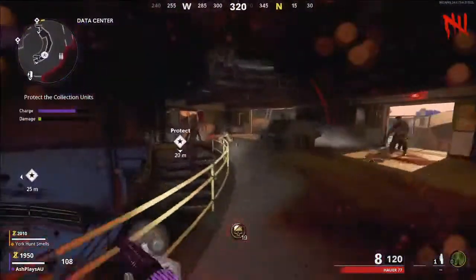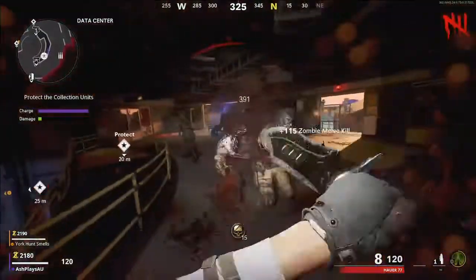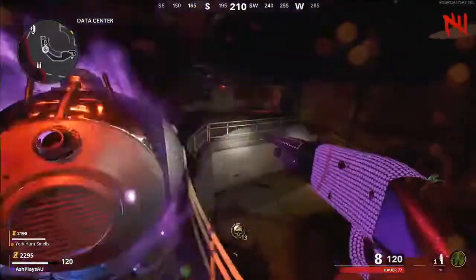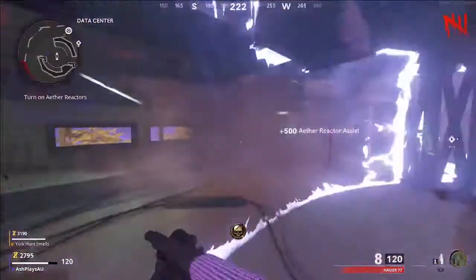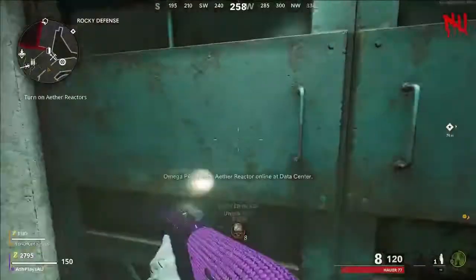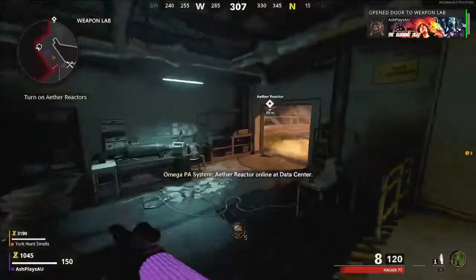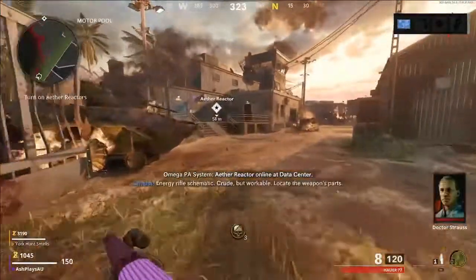For the first step, you want to make your way to the data centre area, which is the room under the giant satellite. I activated the Aether Reactor because it will open a door down the bottom here and it requires power. Once you run out through the power door, you can open the big double doors there, and on your left hand side on the wall you'll see the blueprint. If you collect that one, you'll be ready to go for the next step.